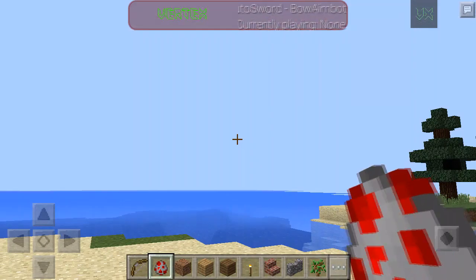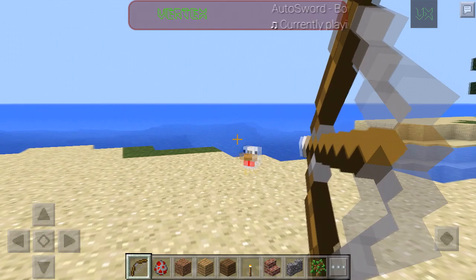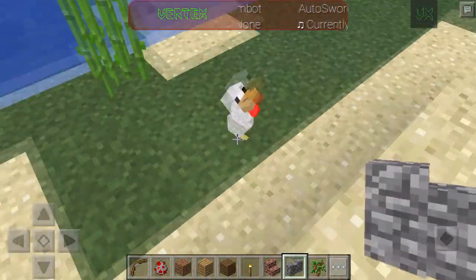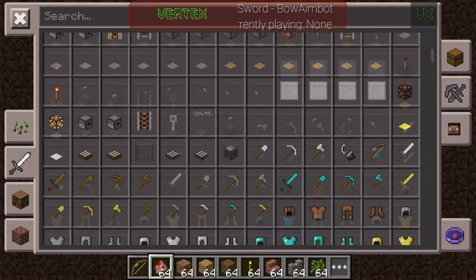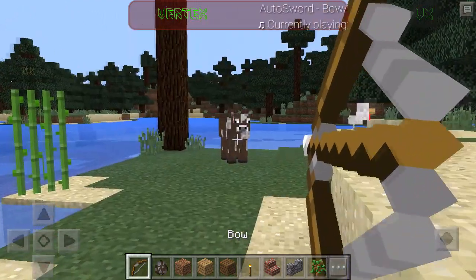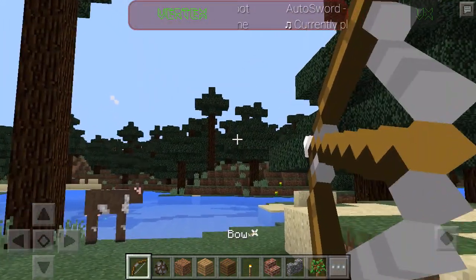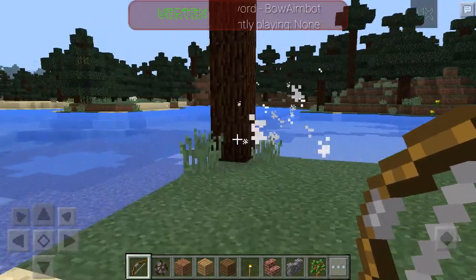I'm not pretty sure if it's gonna work 100% on multiplayer, but I wish it works on singleplayer. Let's have a quick look if it's working. Nope, it's not working on smaller mobs. But maybe I should try a different mob — let's try a cow. It's working on bigger mobs like cow! I'll shoot right there and as you guys can see, it hurts the cow, so the aimbot is working.